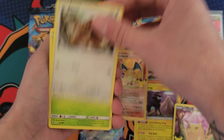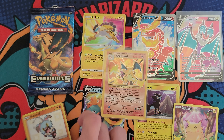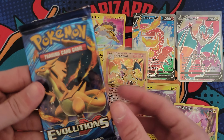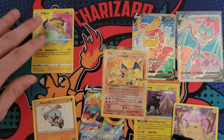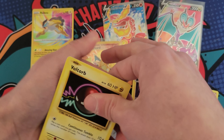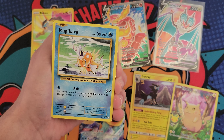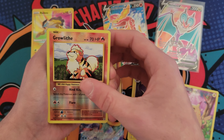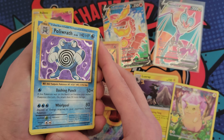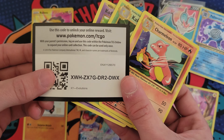Here we go — Paras, Ekans, and then a Rockruff. And a Blaine's Last Dance — I'll take a little shiny Rockruff, that's not terrible. There's the code and then the last pack. I don't even care if we don't pull anything out of this Evolutions pack — we just hit the Charizard and a ton of other stuff, which was awesome. The pulls were there today. Tangela, Poliwag, Seel, Magikarp, and then a Growlithe reverse. I was hoping for a good reverse or something, but what do we got behind it? It's a Poliwrath holo. It's not a bad thing to hit a holo out of Evolutions in my opinion — Poliwrath is probably one of the worst ones, but I love hitting Evolutions holos, so I'll take that as a hit.